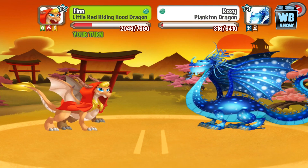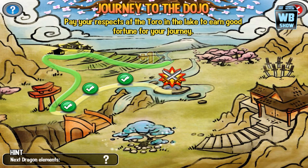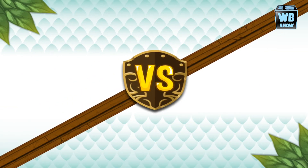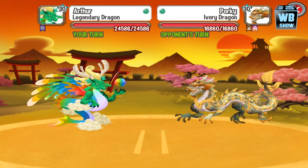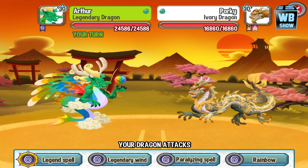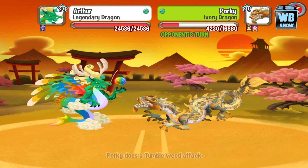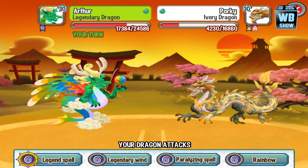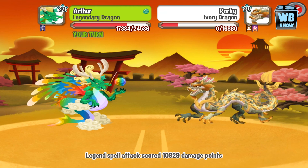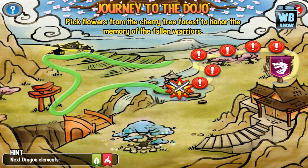Alright, never mind — not that good. I was thinking we're doing really good but we got hit with a critical. Luckily we went first. I tried picking dragons that are strong but unfortunately they can sometimes be prone to critical attacks as well. Up next is an earth type attack, so you could use a ward type dragon. I'm just going to knock them out.